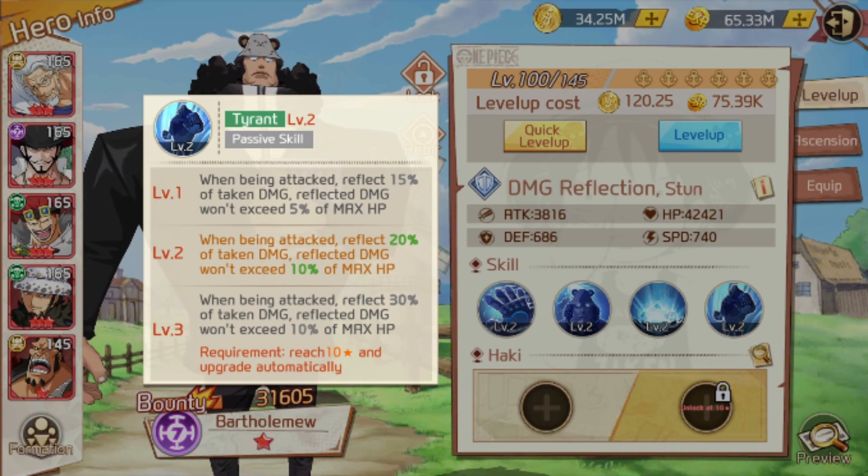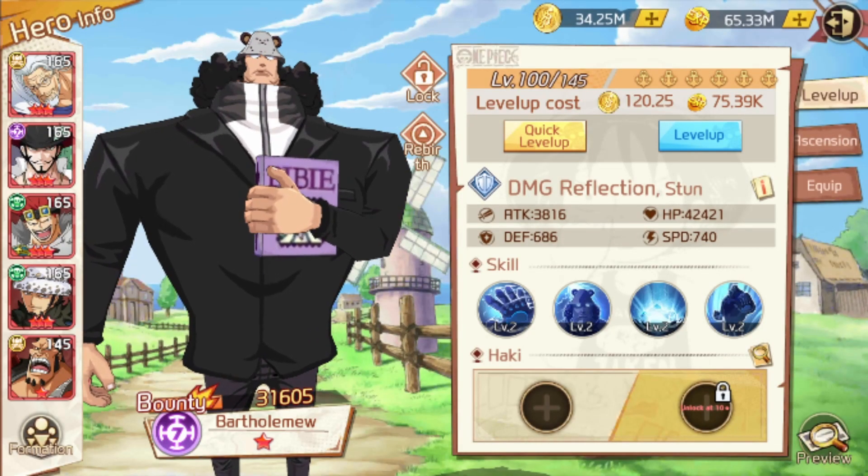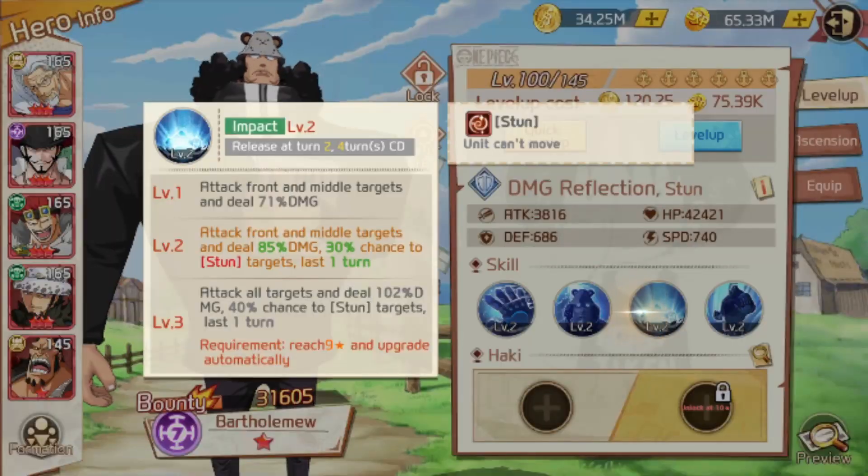His fourth skill is: when being attacked, reflect 20% of damage taken — but reflected damage won't exceed 10% of his max HP. Overall, his skills are lackluster — not good. They all work towards the bad side.